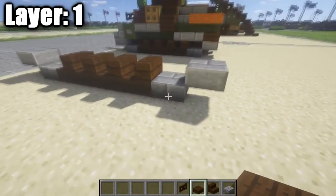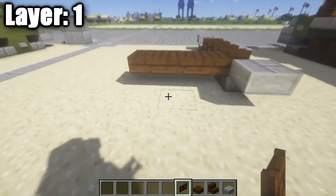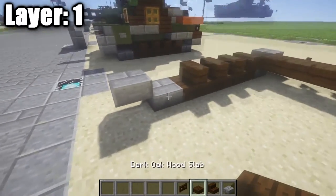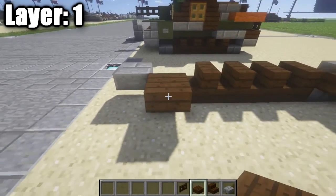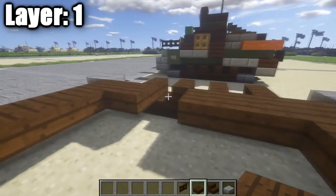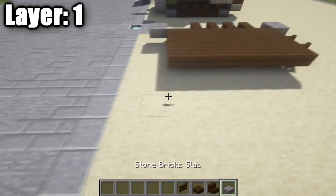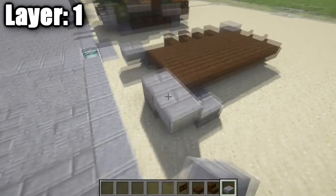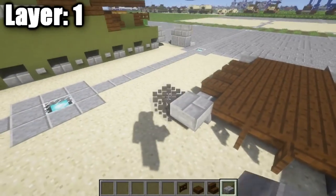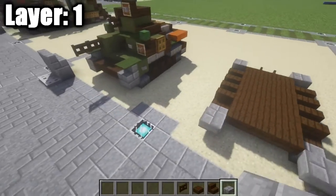Go to the stone brick half slab and place a row of three dark oak wood top slabs across, then place a dark oak wood fence gate in the center at the back. At the front, place three stone brick half slabs across, then connect with dark oak wood slabs to form a big rectangle — that's the very base of the tank. Duplicate the track design on the left side to match what we did on the right, giving you the complete base for layer one.